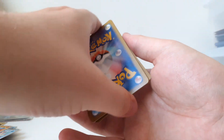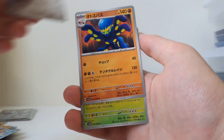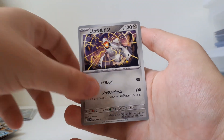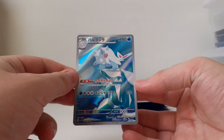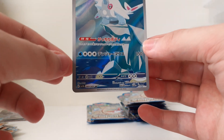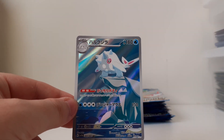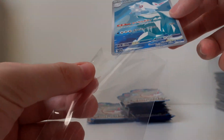Okay. Galarian Corsola. Graplocked. Delmise. Duraludon. Oh, is this a Titan? Yeah, it's a Titan — Illustration Rare, Art Rare! I do like it. Because you see here, it has a Wailmer looking up to it. I think that's really cute. That's a cool one. I haven't seen this one pulled by others yet.